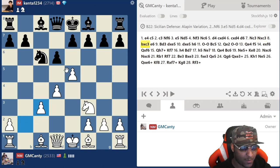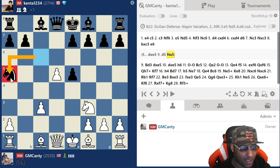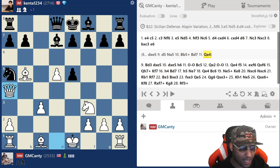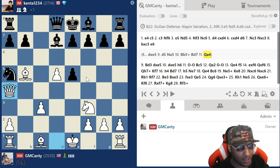After knight takes c3, this is my favorite line. After pawn takes, I'm expecting him to take here — this goes into some nasty tactical lines. After takes d5, knight a5 seems like a regular move just trying not to go backwards. Then I hit him with bishop b5 and we're winning. Game's already over right here.